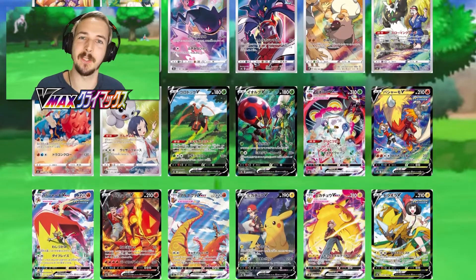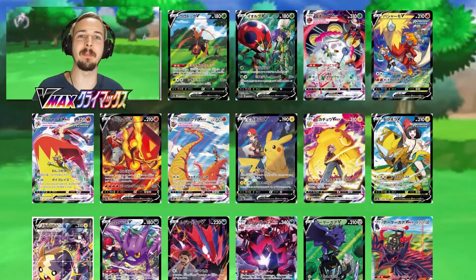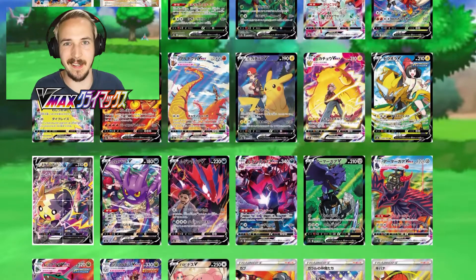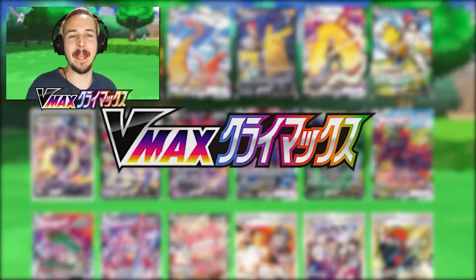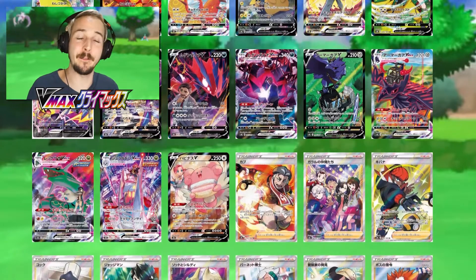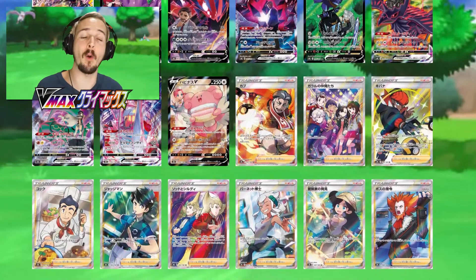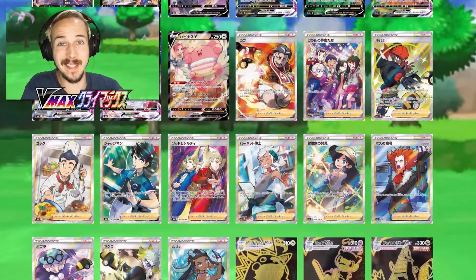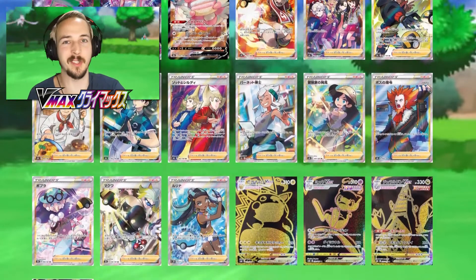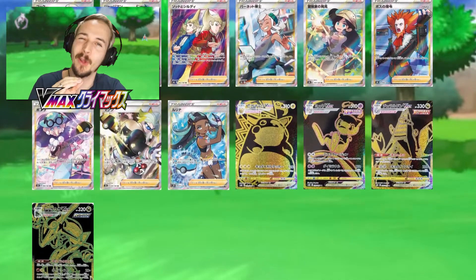If we look at the potential cards that could make it into the Lost Origin Trainer Gallery, there are still a lot of cards only available in Japanese that could make it into the International Trainer Gallery of Lost Origin. Starting with the V-Max Climax Trainer Gallery, which still has over 40 cards that might appear in future International Trainer Gallery sets like the Lost Origin one. These cards have only been released in Japanese so far, and that is still more than the Trainer Gallery for Lost Origin could even hold. So we will most likely see cards from that Trainer Gallery, just not all of them.